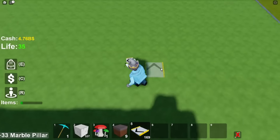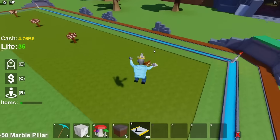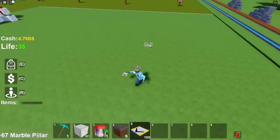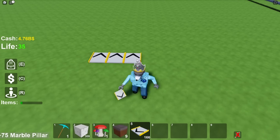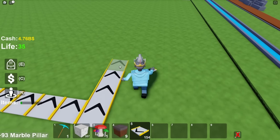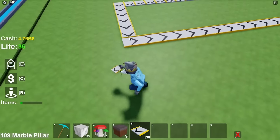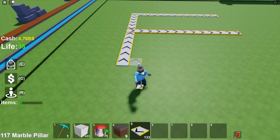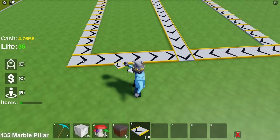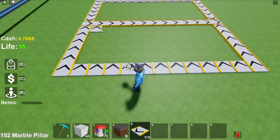Don't pause the video and do it yet because there's something important you need to know first. Place 13 conveyors — I'm quickly going to buy these plots because they'll probably be useful. Place 13 in a row: 1, 2, 3, 4, 5, 6, 7, 8, 9, 10, 11, 12, 13 like this. Then go forward to 13, go this way for another side, make a hollow box, and fill it in. This should be a 13 by 13 cube — fill the inside with conveyors.